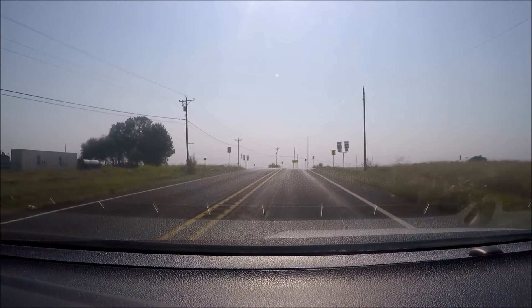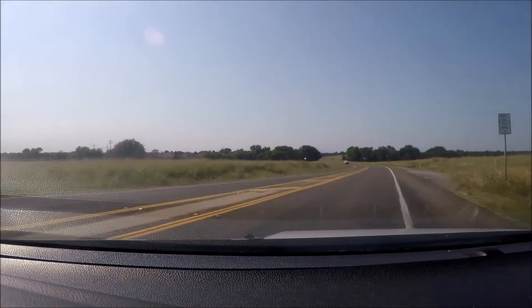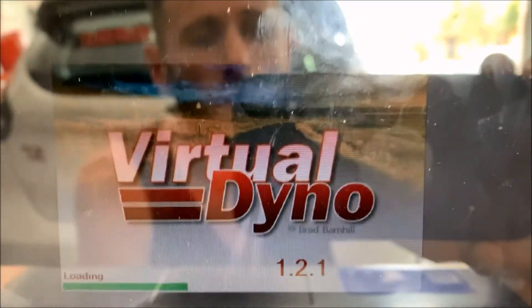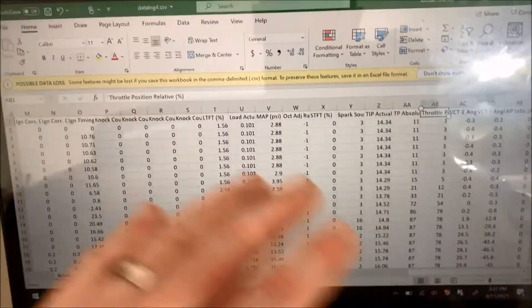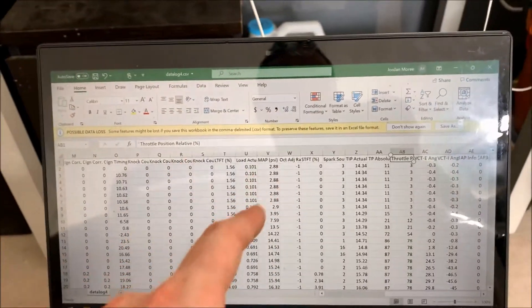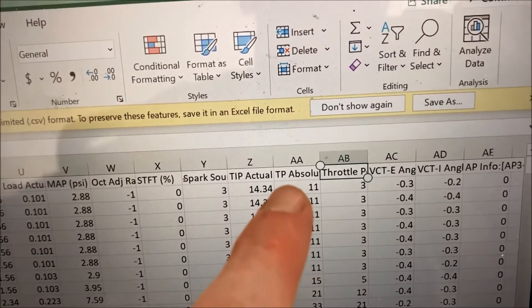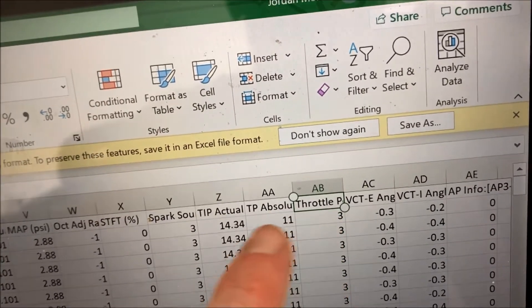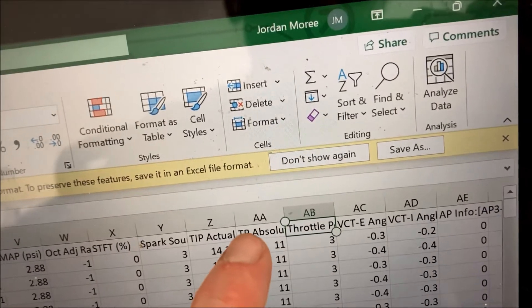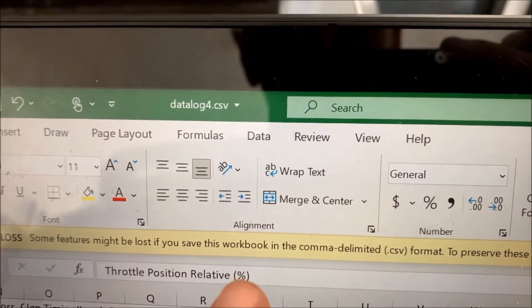Hopefully all the logs look good. There may be a little blotchy camera work but I should be able to compare everything when I get home. My ancient laptop wouldn't load the new version of Virtual Dyno so I had to use my work laptop. I'm not sure if this is Focus ST specific or across the whole Cobb platform, but when loading a data log into Virtual Dyno it gives an error saying a column is missing for throttle position. Where it says 'TP absolute,' the next column usually says 'TP relative.' You have to rename each of those columns to the full 'throttle position' with a percentage sign in parentheses at the end.